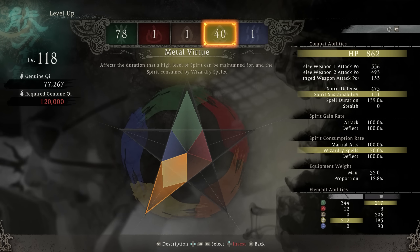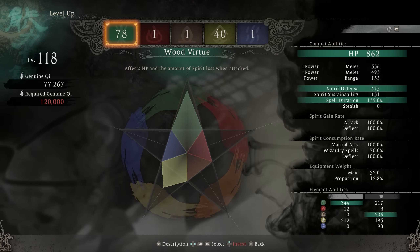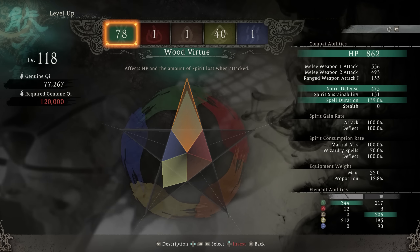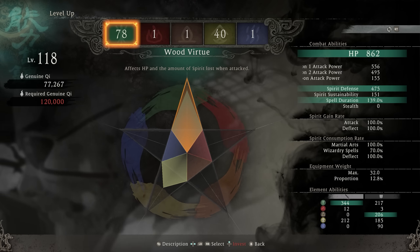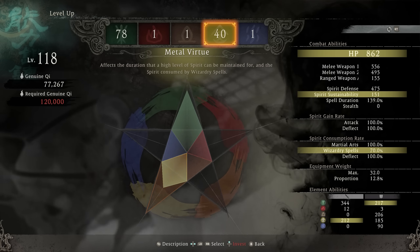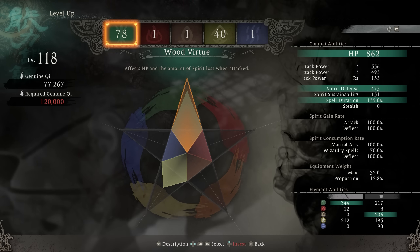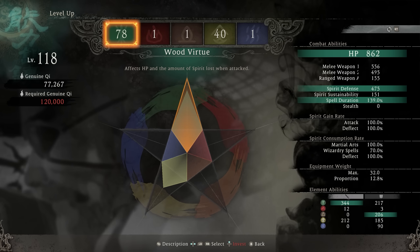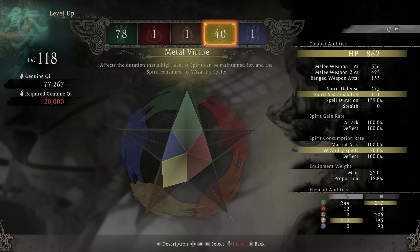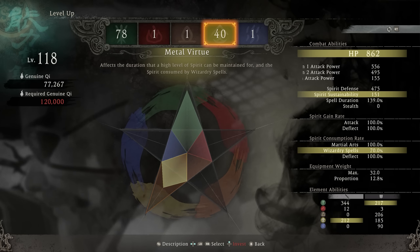As far as stats, you just need 40 points in metal virtue. Ideally you want to level up wood virtue first to get it pretty high so you can consistently do damage in early and mid game. Once you're able and get 40 points in wood virtue, put 40 points in metal virtue to get that even balance, and then stack the rest of your available points in wood. This gives us a ton of spell duration and spirit defense, which is good for this build, and reduces our spell consumption rate to 70% of the normal cost — great since we're going to be casting spells a lot.